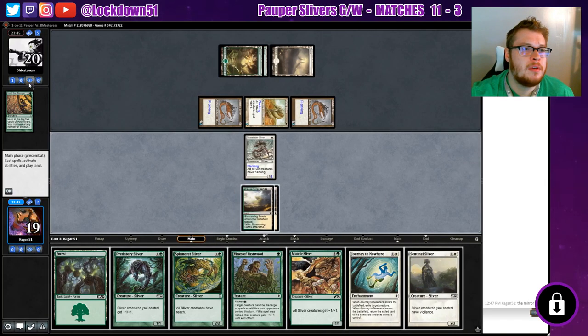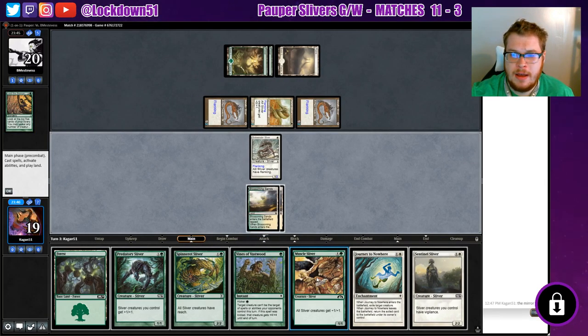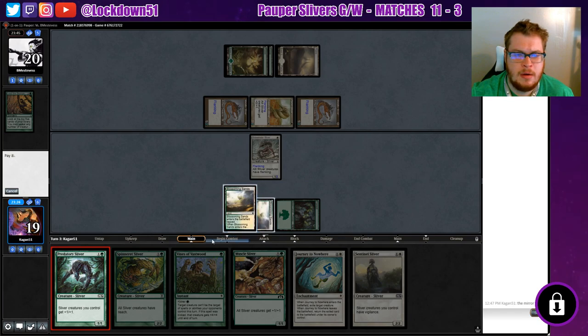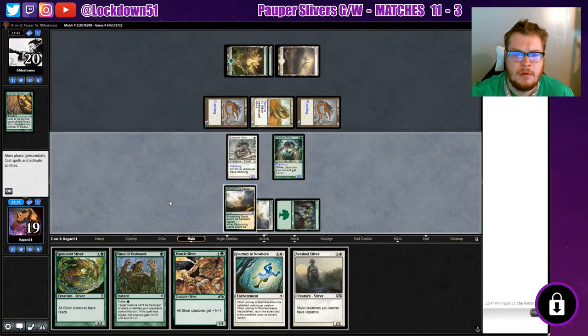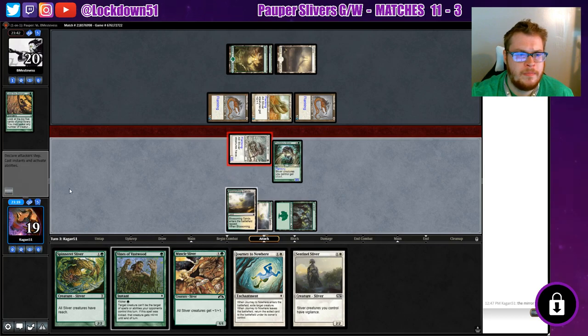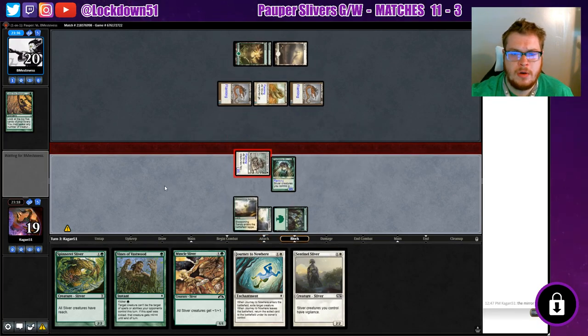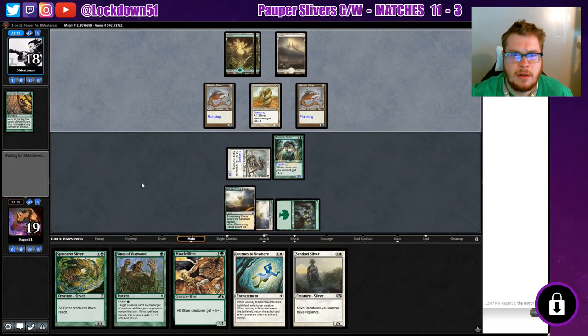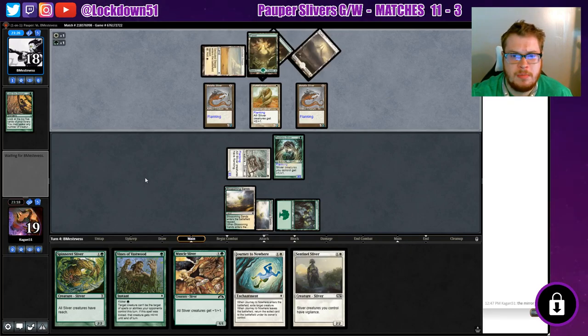Oh yeah it's gonna be gnarly and we are not finding our lands at all. We'll go ahead and play our Predatory Sliver. None of the lords are going to help a ton here except for Predatory, so if they're smart about it they'll just play Predatories — otherwise they're just beefing us up too.